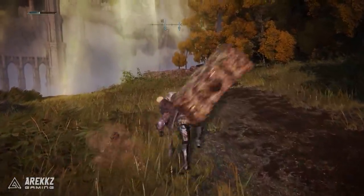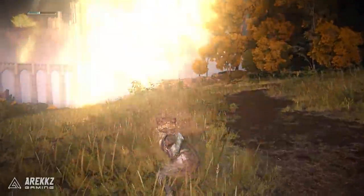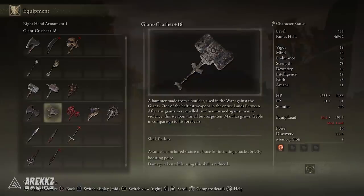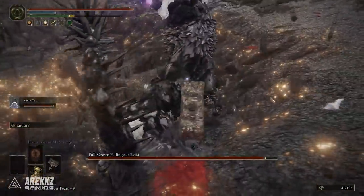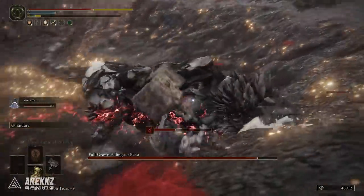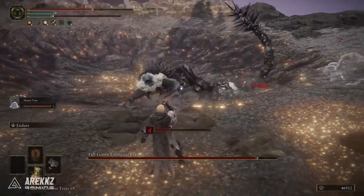Following on, we have the Giant Crusher - a fantastic strength weapon, all-in on strength with a 60 strength requirement and B scaling in strength. It's like a giant block on a stick, a big stone hammer. You can apply your own ashes of war on this one, though it comes with Endure. If you are a full-scale strength build and want to unga bunga hit things until they're dead, you cannot go wrong with this weapon. Dual wielding them is even more fun.